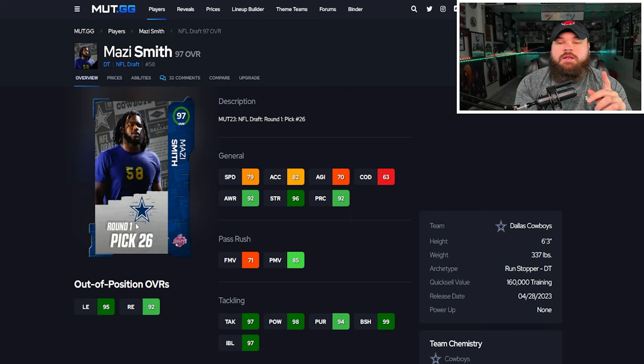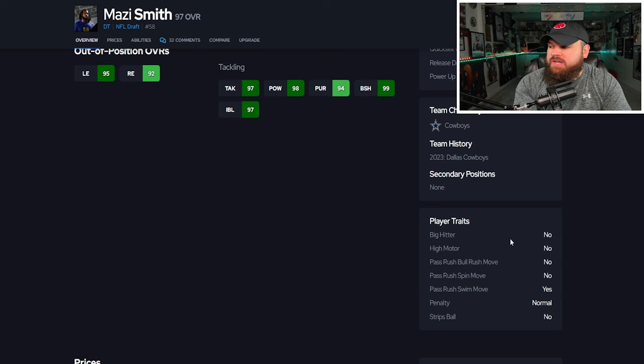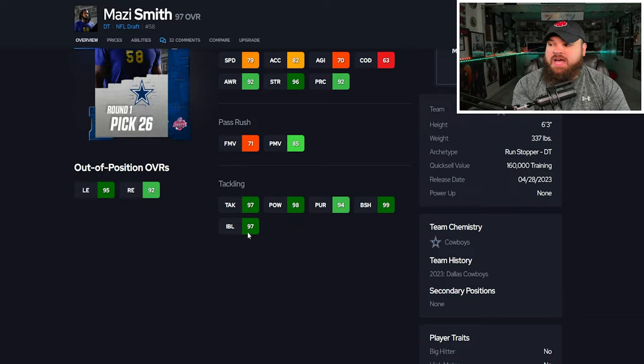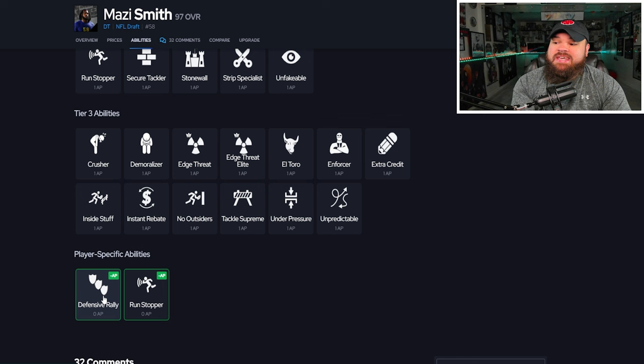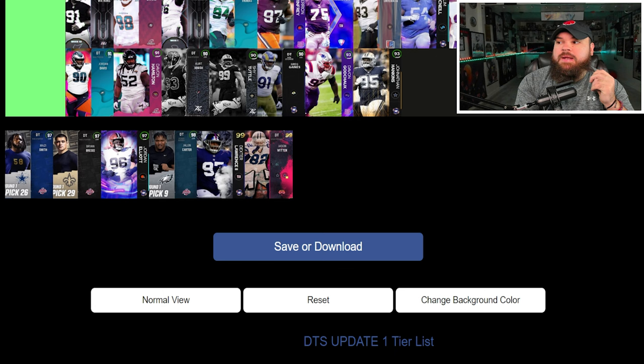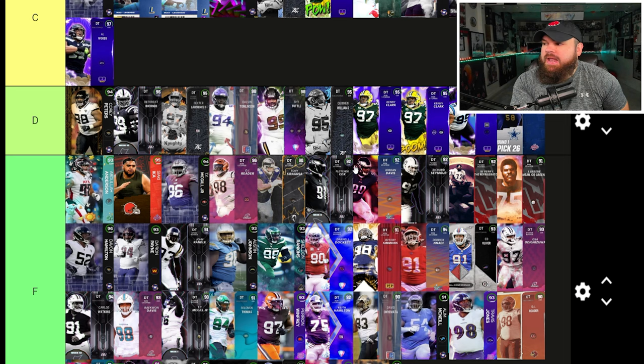Next is Mozzie Smith — six foot three, 337 pounds — but not great physical stats, can be up to 81 speed with the sugar rush track card, really low finesse moves and not great power moves either. He's a good run defender with 99 block shed and 97 impact blocking, but his only trait is swim move on yes, meaning he'll only use his 71 finesse move rating. He can get zero AP defensive rally, which saves him a bit, but I'm putting him D tier — I don't think he's that good.